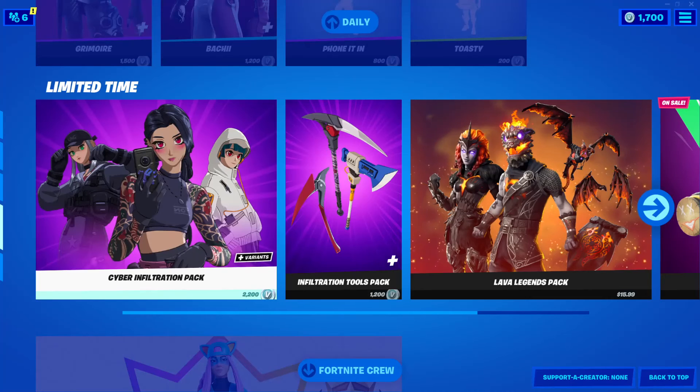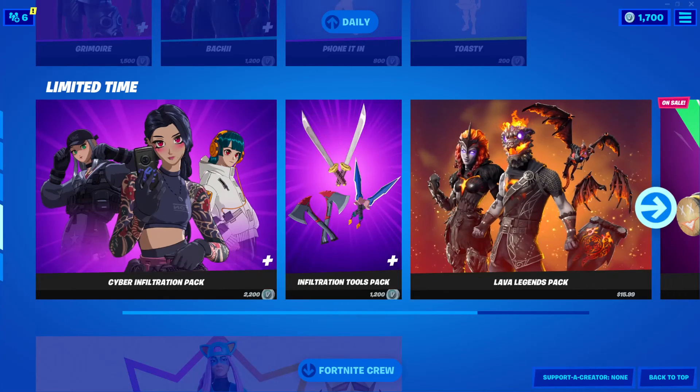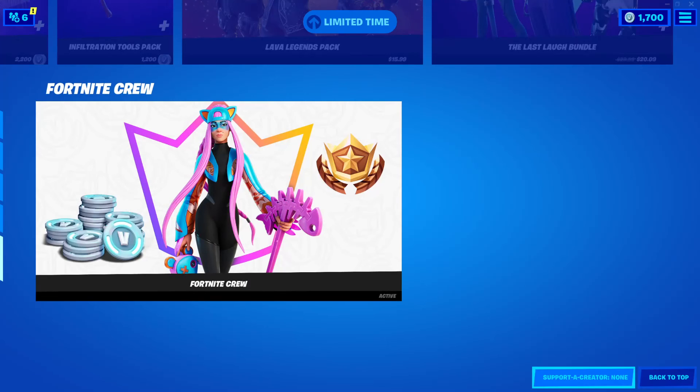The Cyber Infiltration pack is still here — 2,200 V-Bucks. The Infiltration Tools Pack — 1,200 V-Bucks. The Lava Legends Pack — $15.99. The Lava Bundle — $20.09. And a Fortnite Crew.